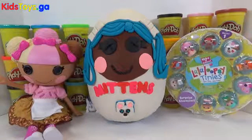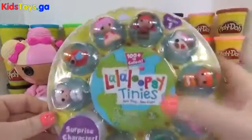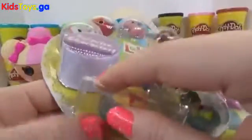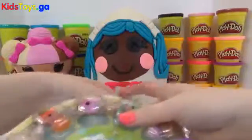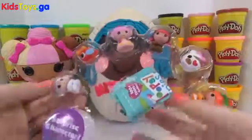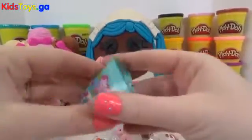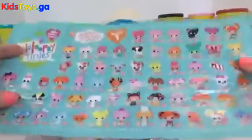Now let's open up our giant Play-Doh egg and our La La Loopsie Tinies. They're so cute and this is a Season 1 La La Loopsie Tinies — they don't have names, they're numbered, so let's check them out. And we get a surprise character! I can't wait to check that one out. And we get a Series 1 flyer with all the numbers — now I can check off which ones we have and which ones we don't have.